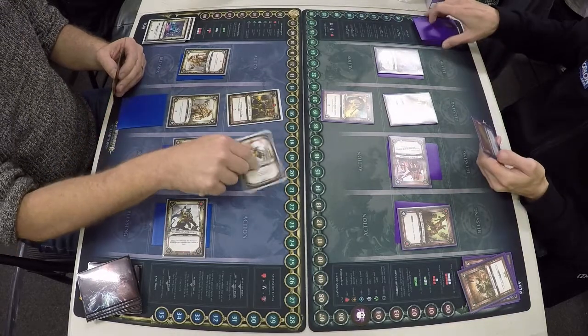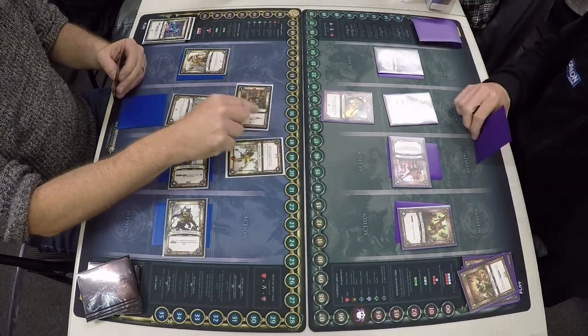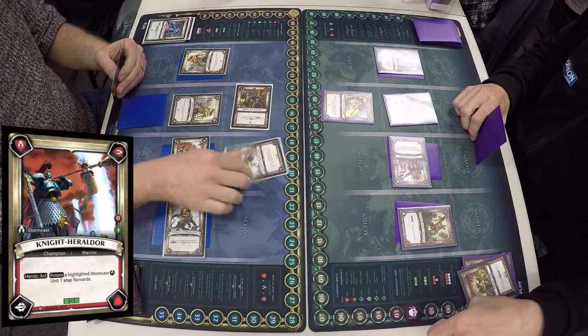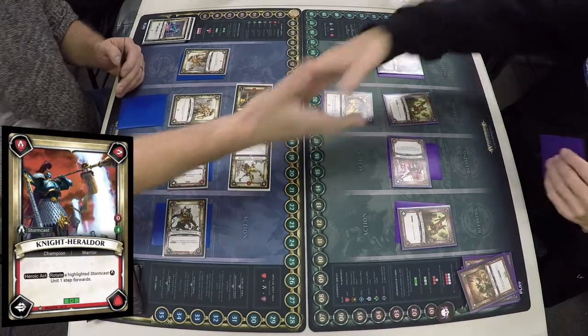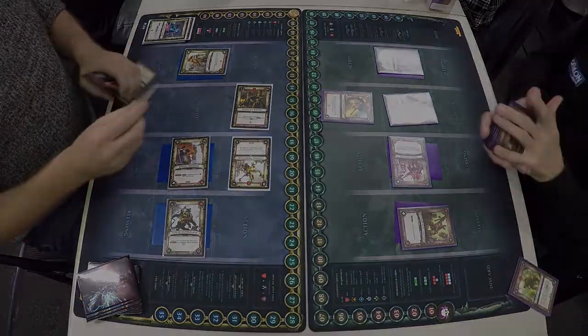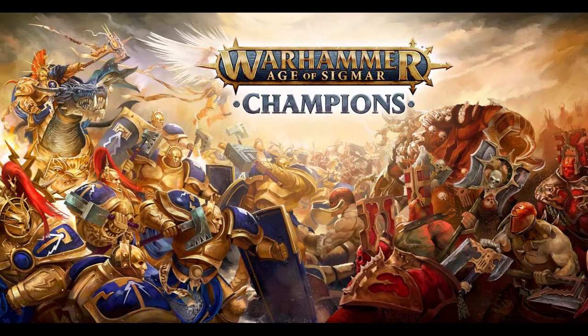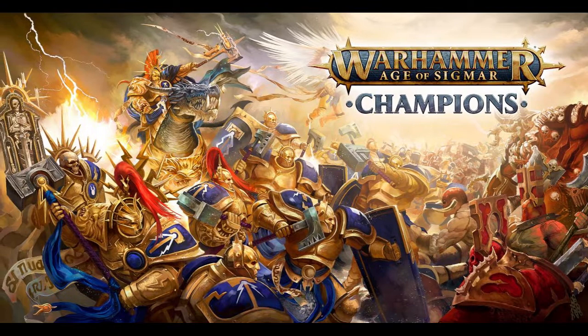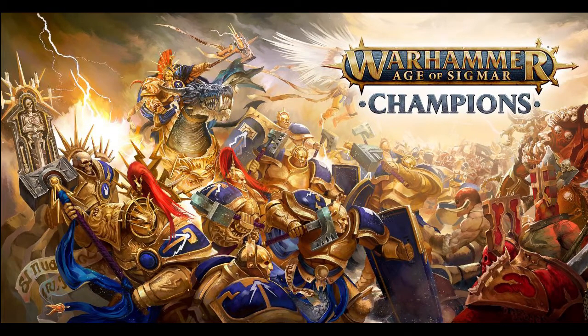Chris draws a card. Hurricane Raptors are going to deal three because of the Celestial Prosecutor. Heroic Strike spins the Celestial Prosecutor dealing four, and I take game one. I managed to control the lanes and get through the damage where I needed to. We'll see what the Chaos Player can do in the next game to pull things back around.